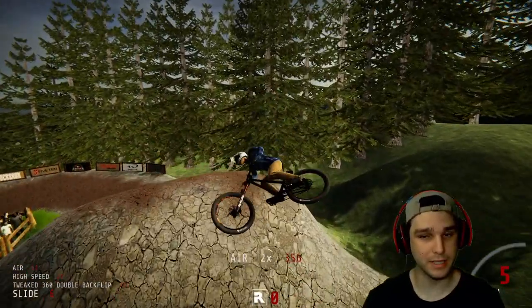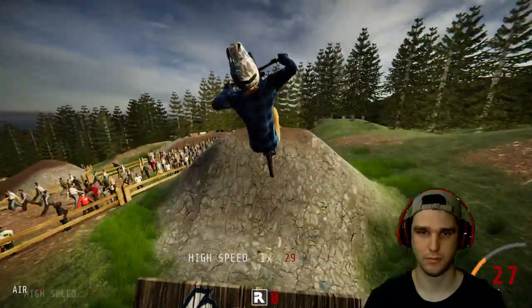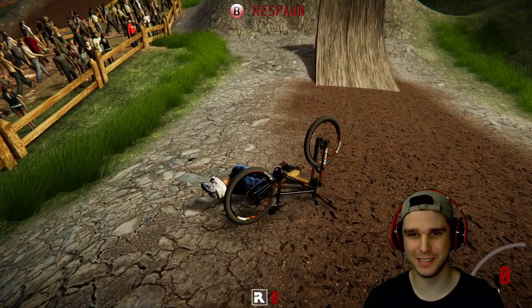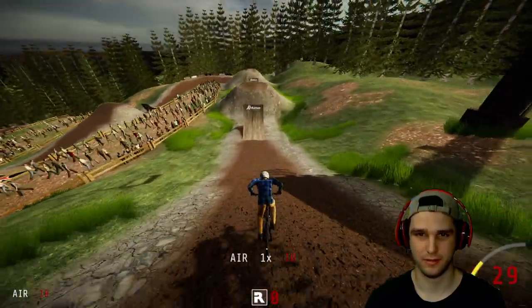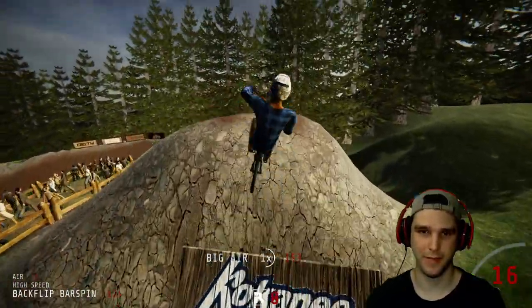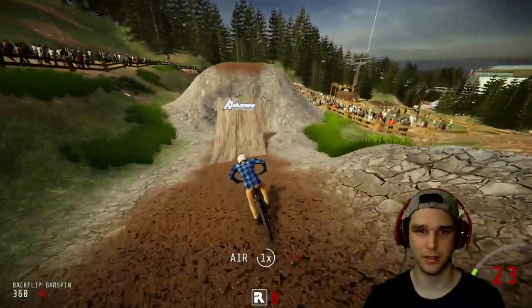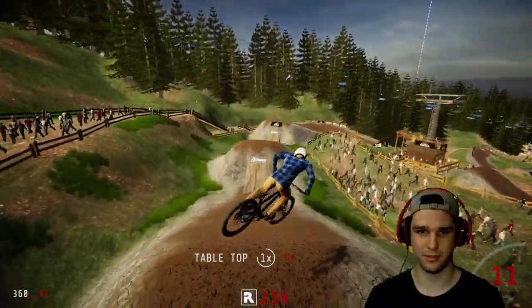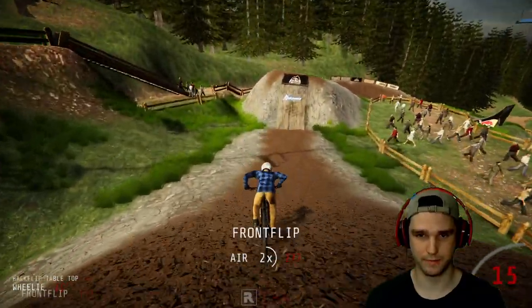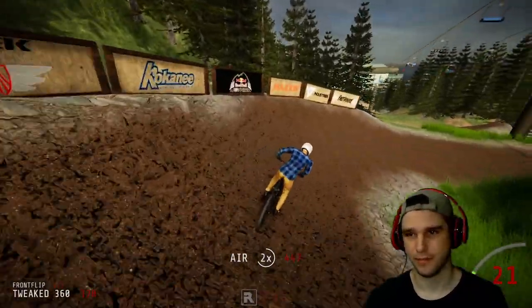Double backflip 360 - again that 720 is so tough to get. Dude, huge - that jump might be too big for this bike. Just cased right off the drop there off the start. Man, it lands so hard - you can tell that this bike does not have any rear suspension because it does not give at all when you land. It's super rigid, which is cool. I really like that the different bikes have different physics - that really adds to this game.